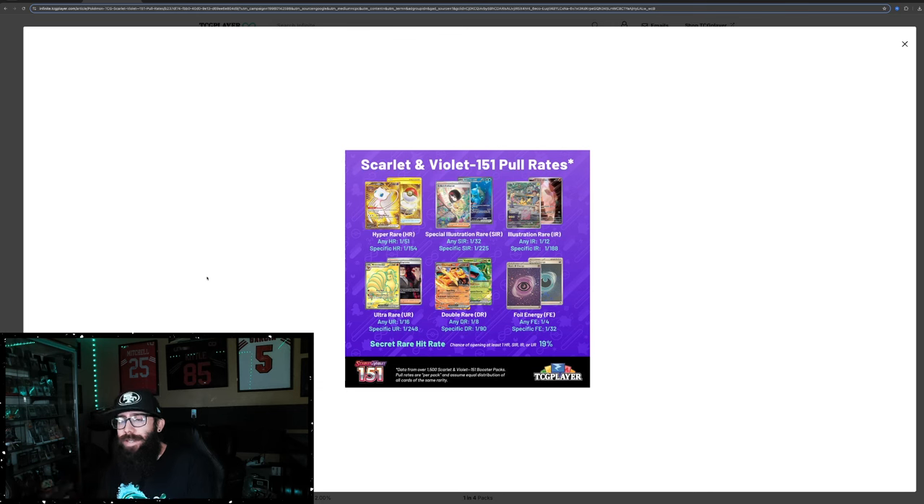To start, we're going to compare this to 151. Just talking about pull rates, because 151 is a set that is very popular right now — it's exploded recently, and I think it's a good example for specialty sets. If we look at this pull rate right here, this is from TCGplayer, of 1,500 packs that they opened, and 1 out of 32 for a special illustration rare is actually pretty easy.